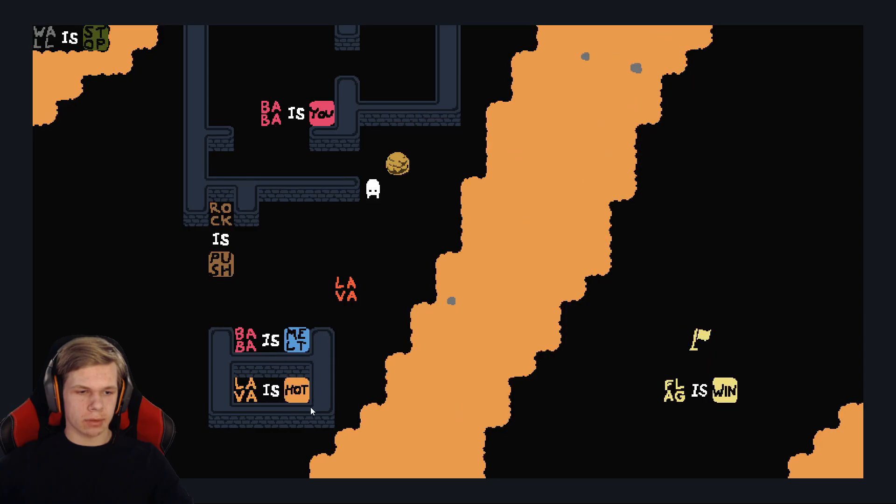Baba Is Melt. Lava Is Hot — so basically you just melt away. Lava Is Hot, you can't change that. Baba Is Melt is also boxed in, and Rock is also boxed in. There are many solutions to these puzzles.